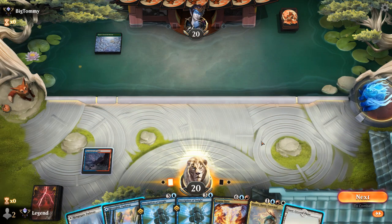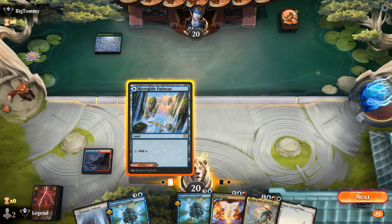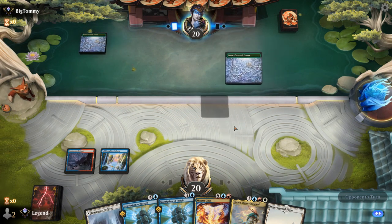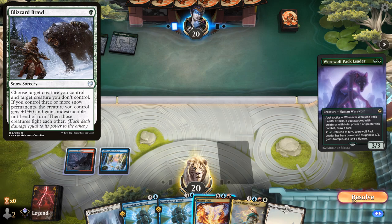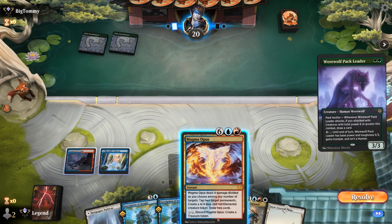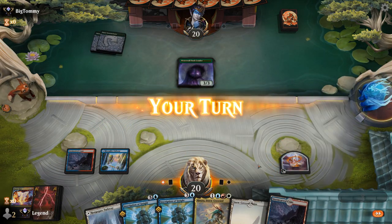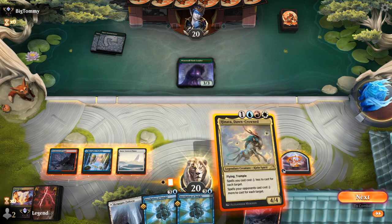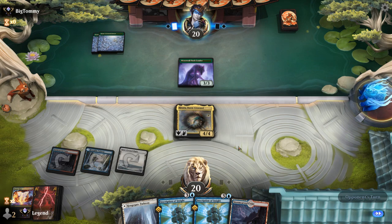Opponent's playing a green deck. I think I'm okay with using Magma Opus for treasure just to get a head start. Pack Leader — concern is potential Blizzard Brawl, which they could cast to kill Hinata if they have a third snow land. But that's not going to change waiting, so sure — play Hinata and cross our fingers there's no Blizzard Brawl. If there is, at least without a third snow land it's a trade.